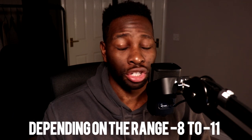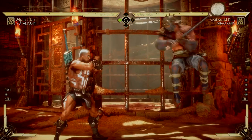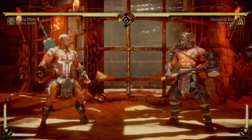The pros towards this is the fact that it staggers. And when you hop and throw the Air Hammer, it is minus 11 on block. So you've got pretty much — it's pretty much safe. I wouldn't say it's plus, I wouldn't say it's unsafe. It's neutral.